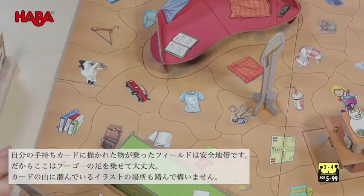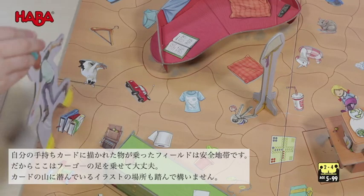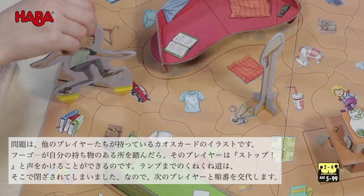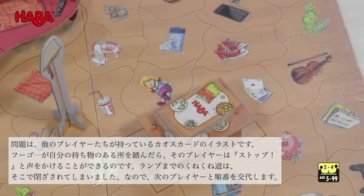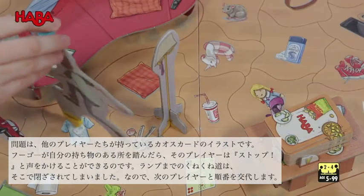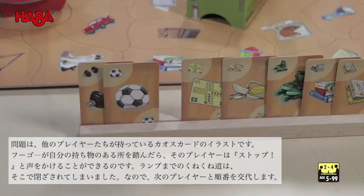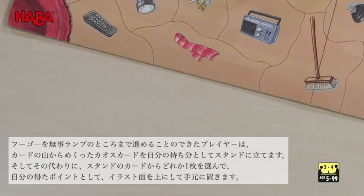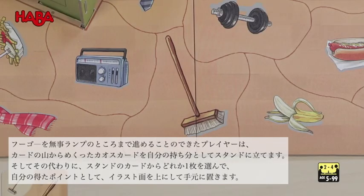However, if you come to a space where a fellow player has an item in their hand, that player calls STOP, which means that the path has not been completed and it is the next player's turn. Once a player has completed the path, he puts the Chaos card with the item into his card stand and places any other card as a point face-up. This item is then blocked on the game area for everyone.